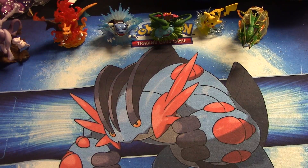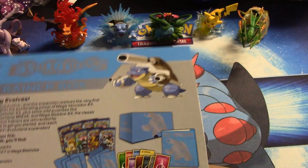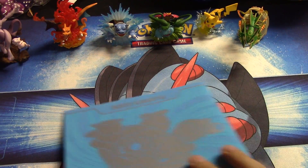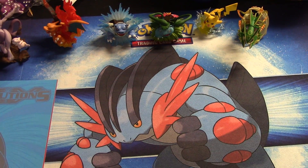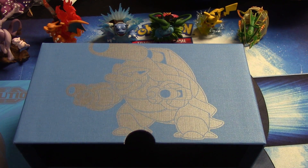I already showed everybody what this came with in the last one, so check out the Charizard one if you haven't — as far as what's inside and everything. We of course get the book, which is nice, or rather I guess it's called a Player's Guide. All right, Mr. Mega Blastoise himself — ditch the cardboard.